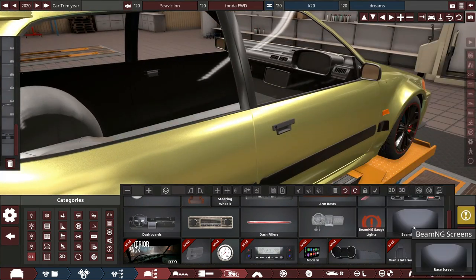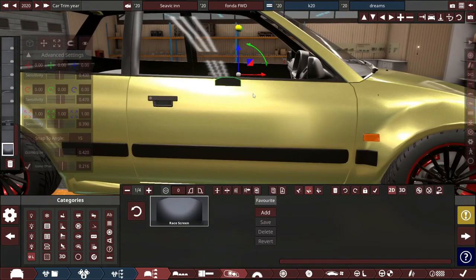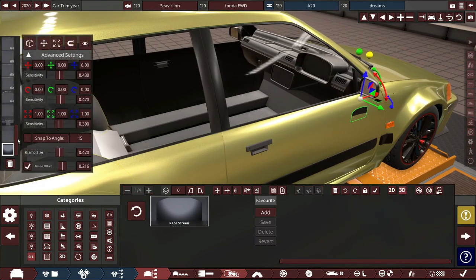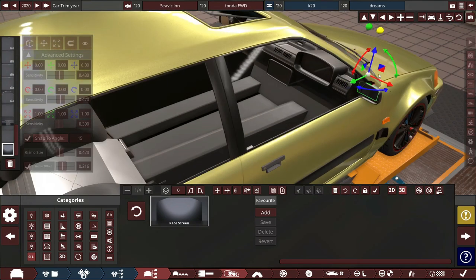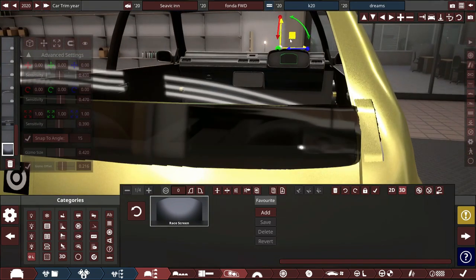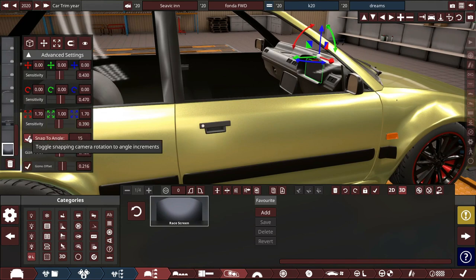Now the idea with the dash is you want some working dials, so I recommend putting this race screen in - just click on the side of the car. This one luckily stays square so that's pretty helpful. Keep your snap on, rotate it so it's facing in that way, move it in and get it roughly into the middle. I'm going to make it bigger. That's about right - the angle needs to be changed a little bit, we're going to take the snap off for that.